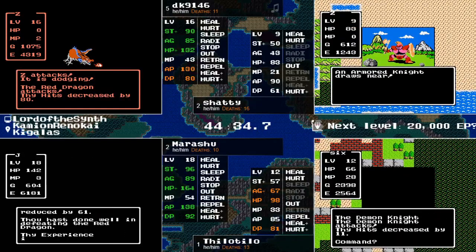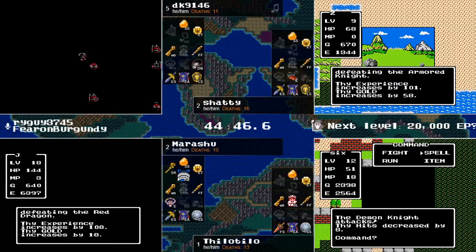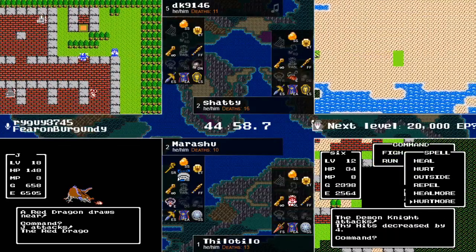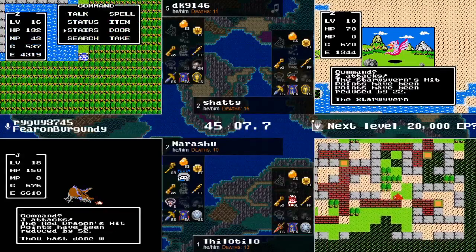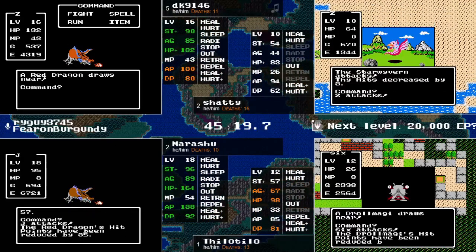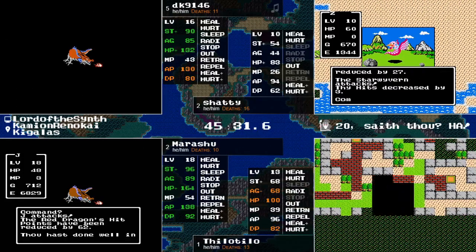Marishu still going, still grinding. We're over 50 MP now - 164 HP, 92 defense power. Once the MP is finally ready to go, we'll be looking at silly amounts of HP and attack power - could be nice against a dragon lord that decides to roll somewhere in the 200s of HP. Although those red dragons certainly aren't taking any prisoners - DK getting hit at level 16 with Erdrix armor and large shield for 80. Tilo back in Hawksness trying that demon knight, still can't get a Hurt More to land. Marishu's three Hurt Mores to get it killed is looking awesome - he's the only one to hit one.